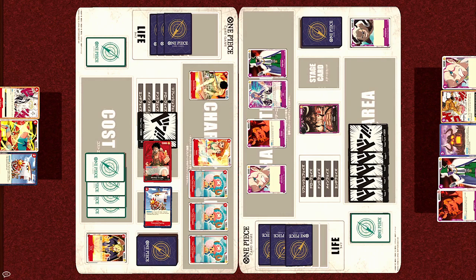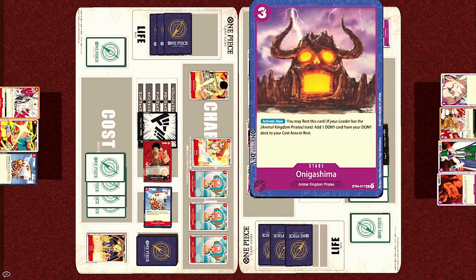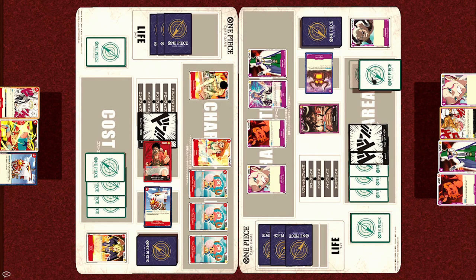Now it looks like it's time for Kaido to set up his stage as well. Paying 3 cost, Onigashima is played in the stage area. Activate main: you may rest this card if your leader has the Animal Kingdom Pirates trait — add 1 Dawn from your Dawn deck to your cost area in rest. So by resting Onigashima, Kaido will gain an additional Dawn in rest. This field spell basically helps to make up for all of the Dawn returned to the Dawn deck as the cost of Animal Kingdom pirate effects.